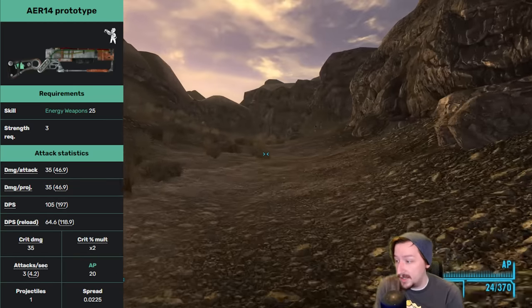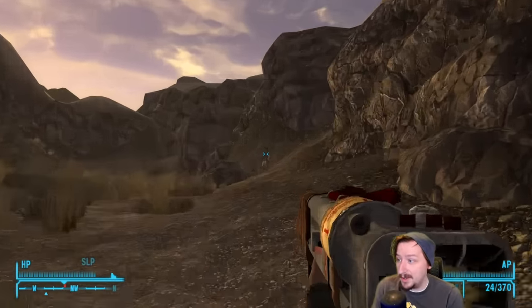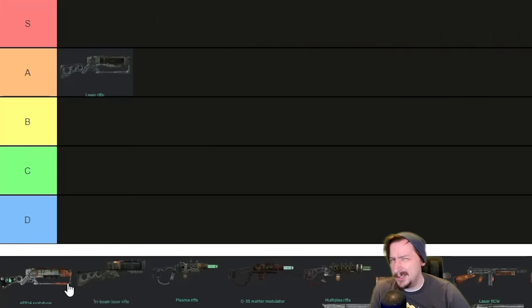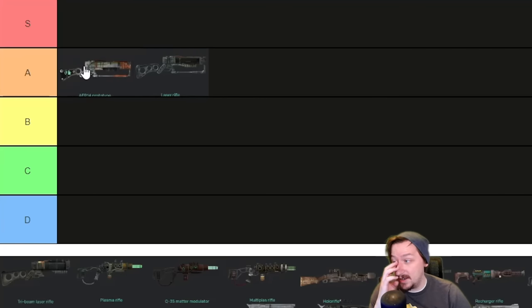The AER-14 is quite solid for an energy weapon — I think it's a really solid weapon overall and better than the regular laser rifle, although I do technically use the laser rifle more often. I'm going to put this one high up into A tier. It's a solid all-around weapon, really good for a VATS build and really good for a laser build. I could see people arguing this for S tier if you have Laser Commander or if you're building for a VATS build — similar to how you use All-American for that.